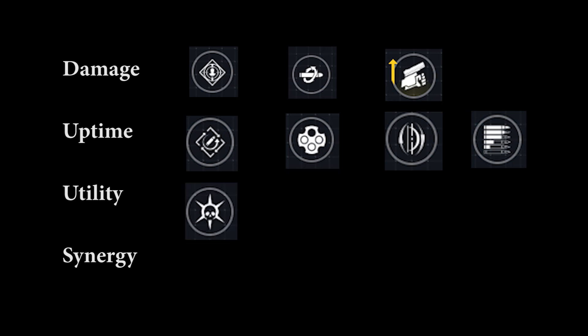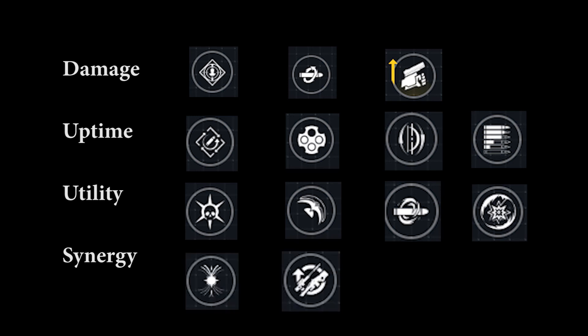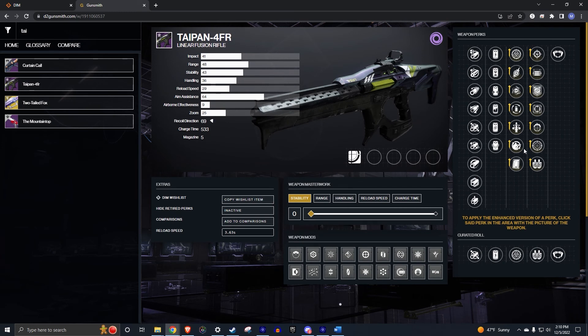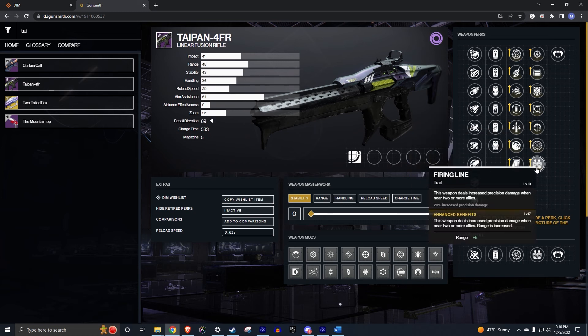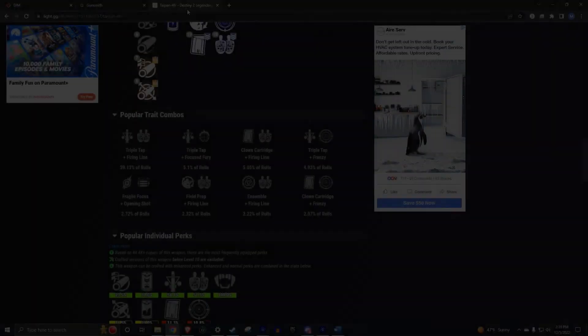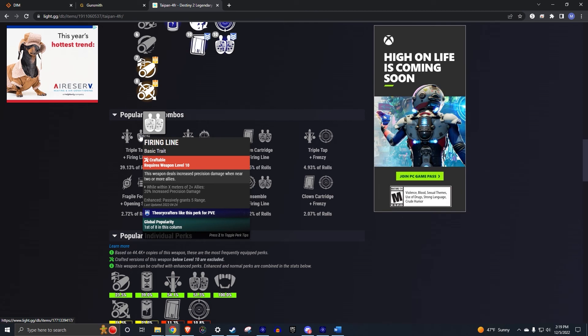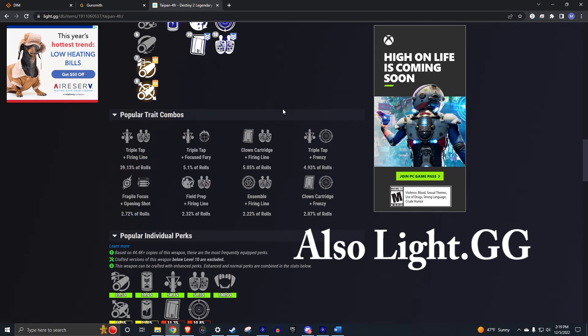Not all weapon perks will fall neatly into these categories, but this should help you identify what perks to keep. There's a reason everyone was excited when the craftable Taipan came out with triple tap and firing line — a damage perk paired with an uptime perk means more damage for longer. A conflicting example is kill clip with subsistence: one needs a reload to activate the damage perk, while the other tries to stop you from reloading. Destiny Item Manager and D2 Gunsmith are great third-party tools for finding good perk combinations.